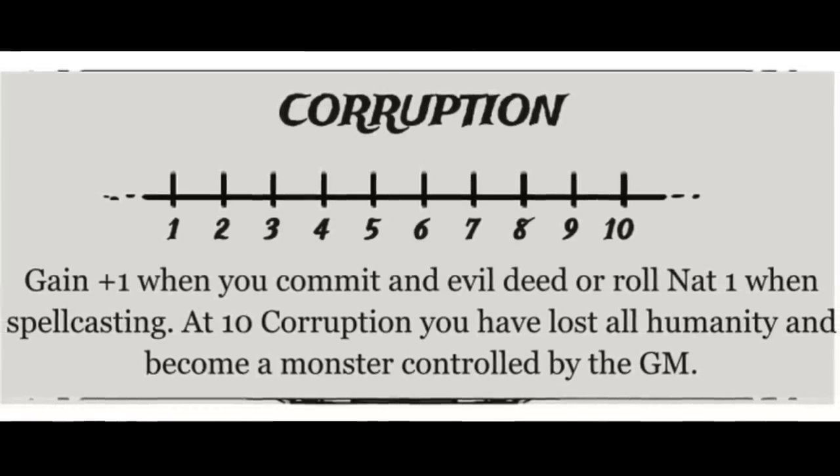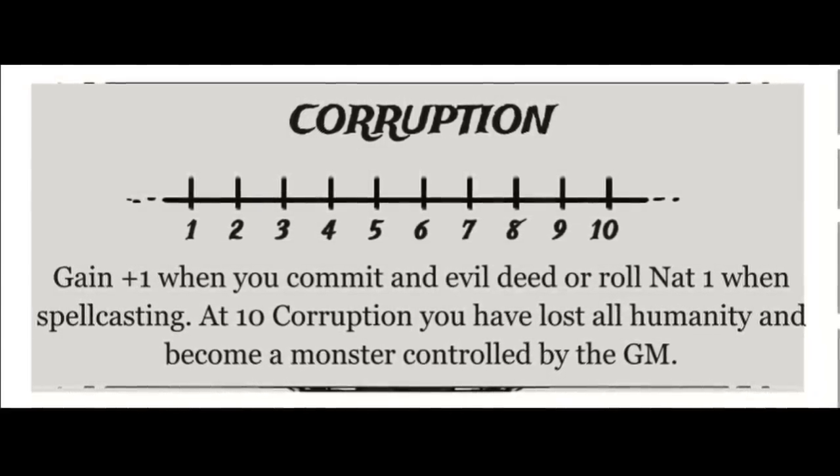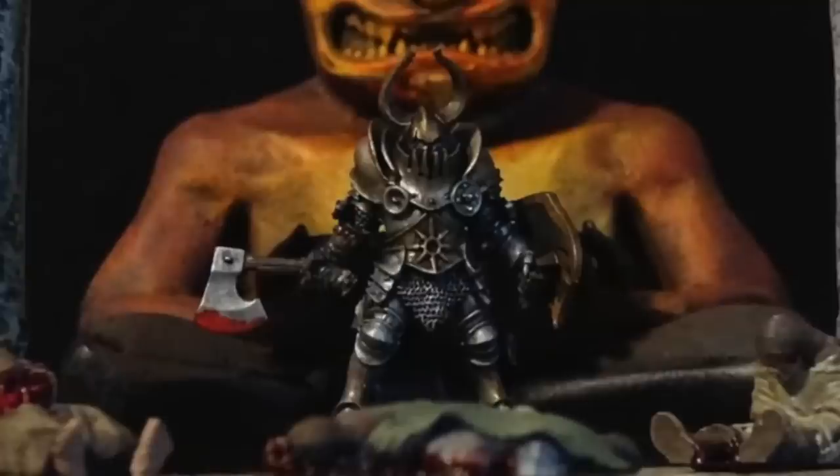Alignment is replaced with corruption. Whenever a character does an evil deed, they gain one corruption point. When they reach 10, they become a monster controlled by the DM as an NPC. Grim Scribes also gain one corruption whenever they roll a natural one while spellcasting, so there's a built-in race against time before your wizard is tempted to the dark side. Wizards are like milk — it's only a matter of time before they go bad.